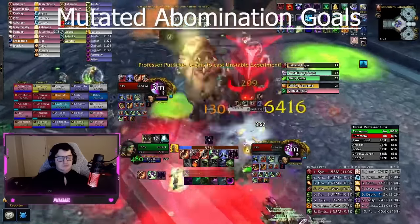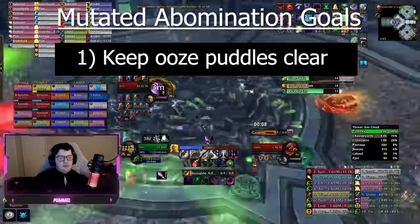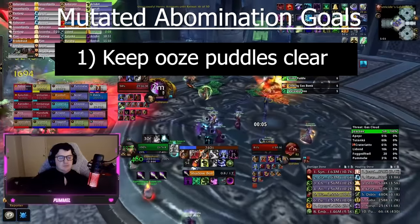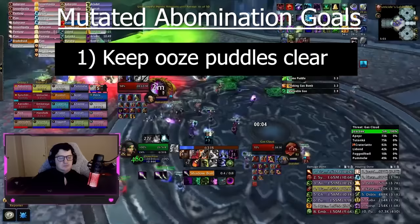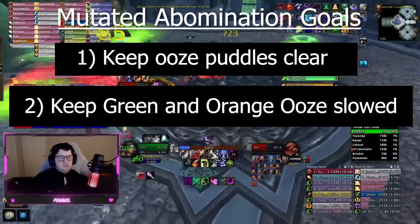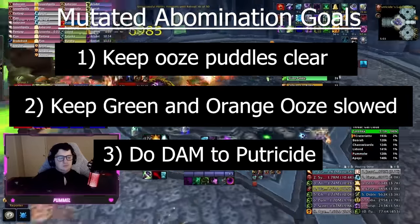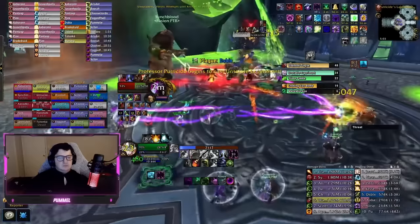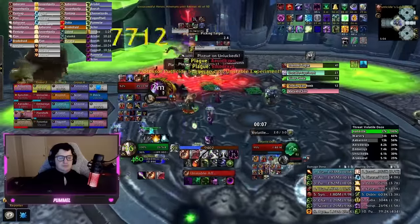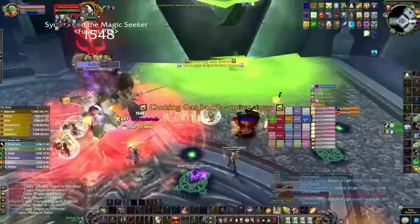Your goals as the abomination driver are threefold. Most critically: keep the room clear of slime puddles. Prioritize them because you don't want to fall behind before the next set goes out. If you do get behind, work on the small ones first, then the big ones. Next, slow the oozes that spawn. Finally, do damage to Putricide. If you've done the first two things adequately, spend some time on Putricide — the A-bomb does a lot of damage; some logs show it doubling the number-one DPS. But this thing's DPS is not required to kill the boss, so focus on those first two things first.